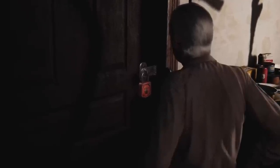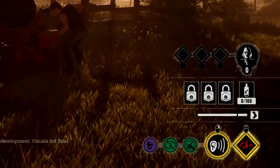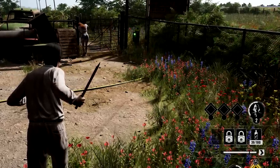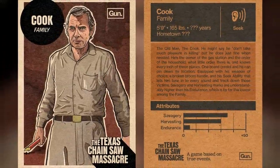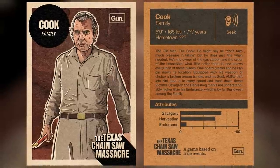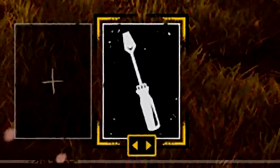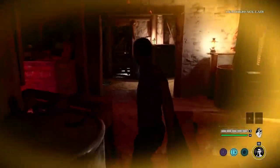The Cook starts each match with three padlocks. He can place these padlocks on doors, gate exits, crawl spaces, the fuse box, and probably many more things as well. The Cook can also remove these locks if needed and they'll get added back into his inventory so he can place them elsewhere. However, if a victim unlocks one of the Cook's padlocks, that padlock is gone forever. You can also double lock doors — most doors can be locked normally already without the Cook's padlocks, and then the Cook can add one of his padlocks on top, meaning you'll need two pick-locking tools as a victim to unlock a double-locked door.